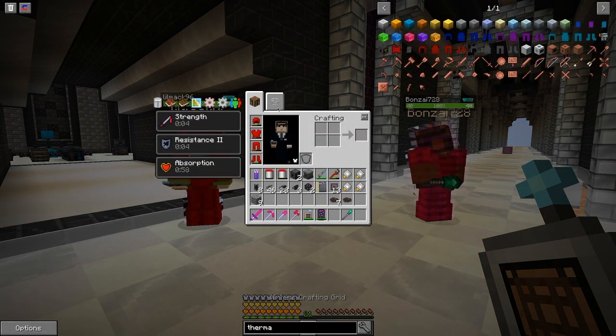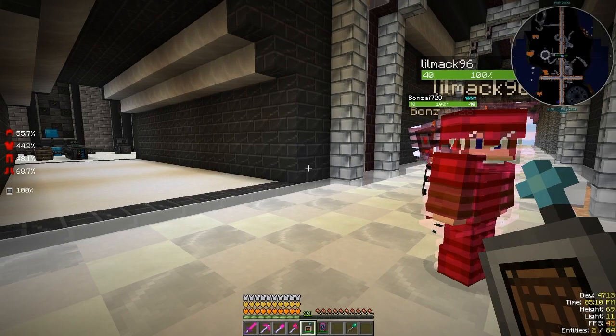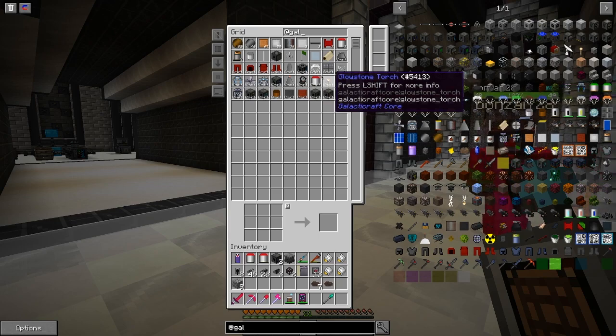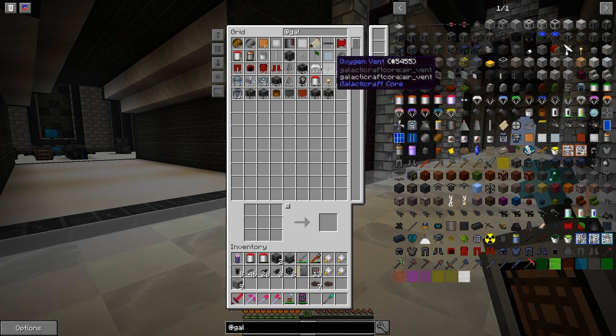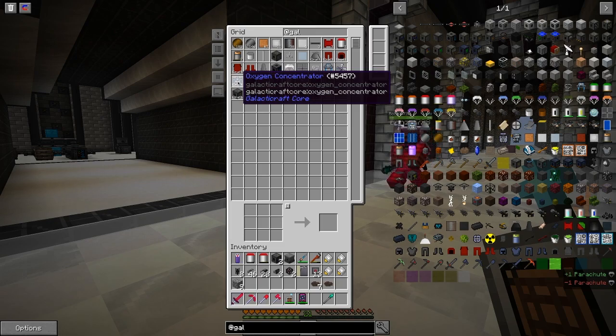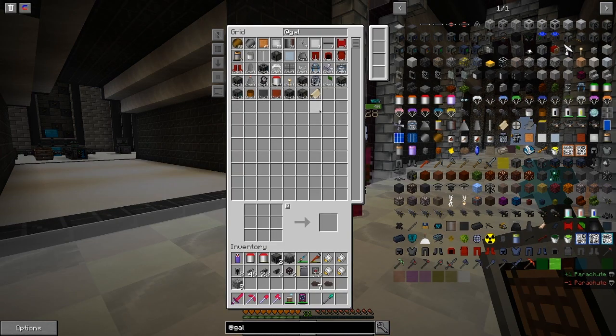There's other things we need too — oxygen, right? Maybe if I put Galacticraft in here. There's parachutes — yep, we need parachutes. Here's a parachute for someone. Do you need this oxygen? No, you need this oxygen gear right here. We'll throw that oxygen gear down. What else do we need? You need the frequency module — that's for communication. I have three of those that I'm making for you guys.